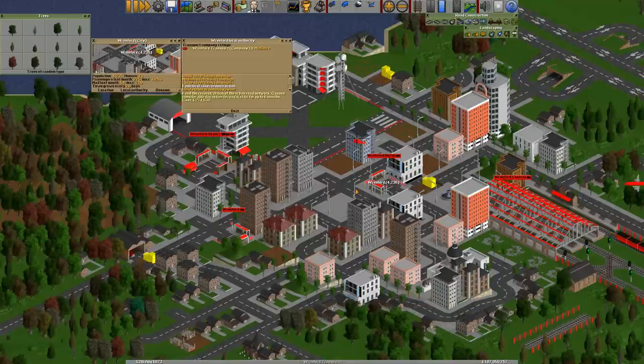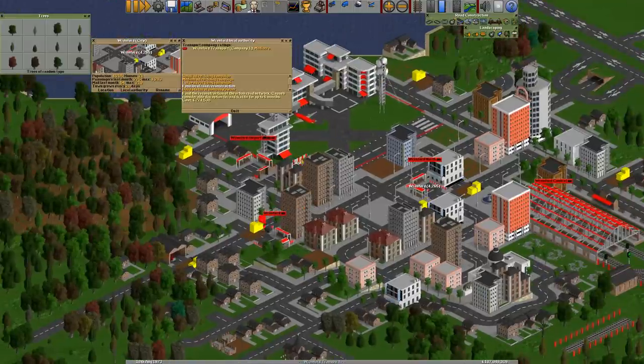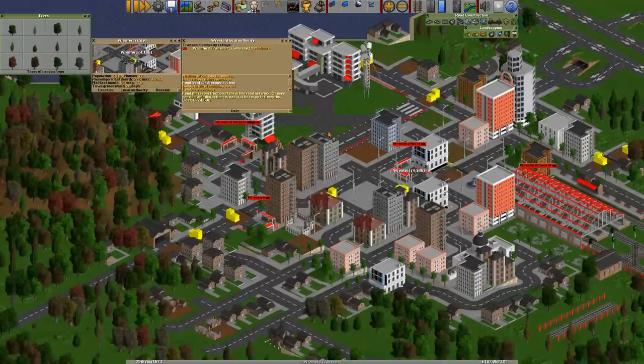You can see these little vehicles that show up. I'm using the Z-based graphics pack for high-resolution pictures, and you can see these diggers appear all over the place. One of them has actually blocked my vehicle inside the depot there — very disruptive in an opponent's town. Next, you can build a statue of your company owner, which does help in some way, but it's a one-time thing, whereas road construction lasts up to six months and then you can do it again.